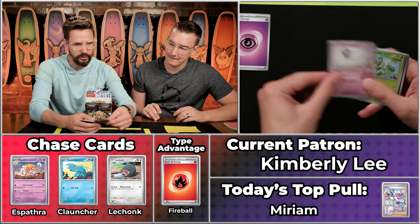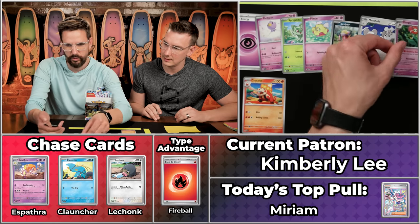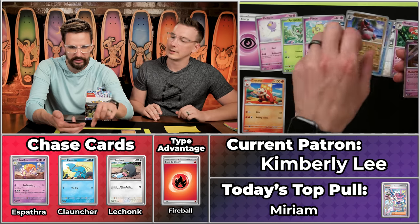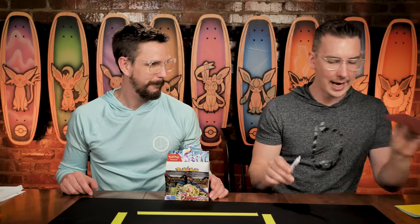We've got the Eyeball Energy, the Drifloon, the Sprigadito, the Flittle, the Seviper, the Mousehole, the Croclor will score, the Florges, the Wiglet will not score, the Crocodile will not score, and the Klefki scores with some J-points there. Just two points for Kimberly Lee, ending off with five on the season. Better luck next time — Klefki coming your way.